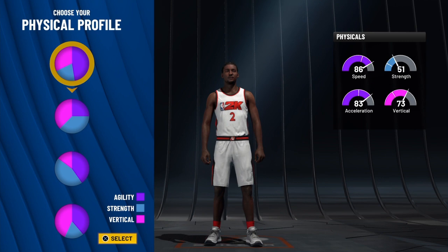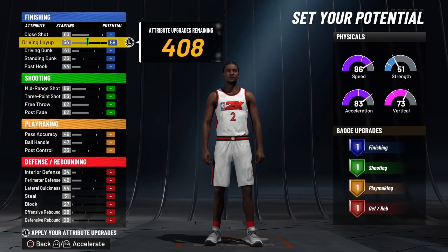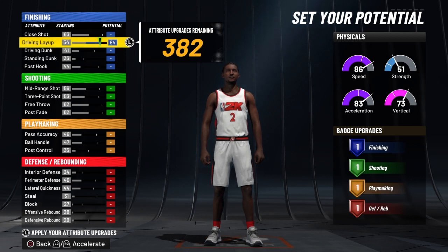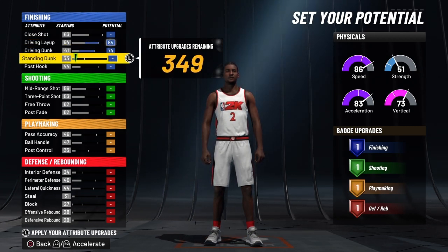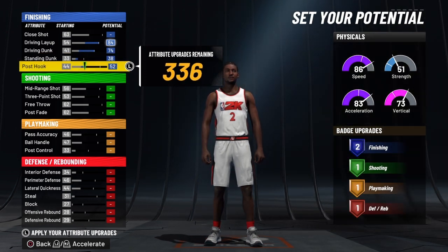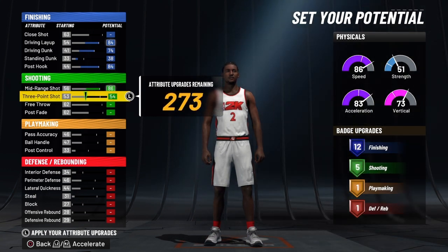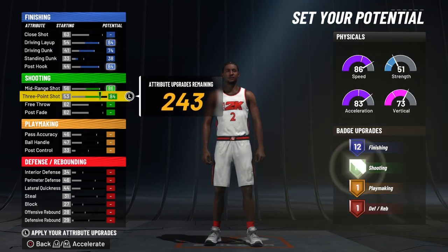We are going to go with the pure speed, and you already know we got the 10 — the slasher takeover. Nothing on the close shot, but we are going to go all the way up on this driving layup, all the way up on this driving dunk. Standing dunk, we just want to bring that to 38. Then we are going to go all the way up on this post hook — that is going to give him 12 finishing. His mid-range we are going to go all the way up, and his 3-pointer we are going to go all the way up as well.